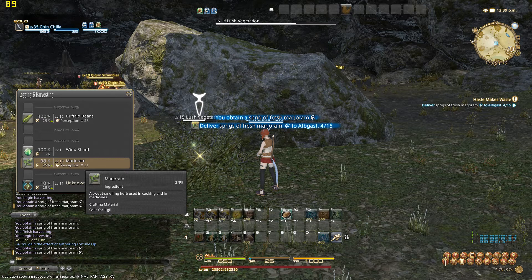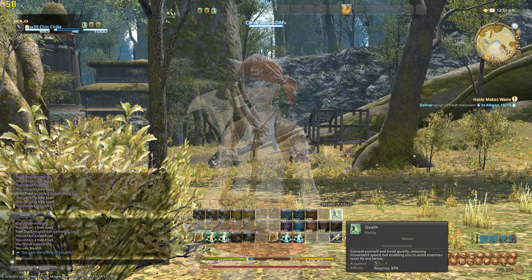I'd rather be fighting stuff, but if I'm going to make some gill I love it. Stealth is really cool — it keeps you from being detected by enemies. You pop it on, it slows your movement speed down so you have to walk, but you won't get eaten, which is always a plus. Stealth is very useful if you're leveling Botanist somewhere where you'd otherwise get your face ripped off by angry buffaloes because you took their beans.